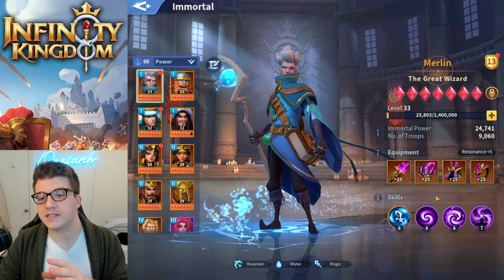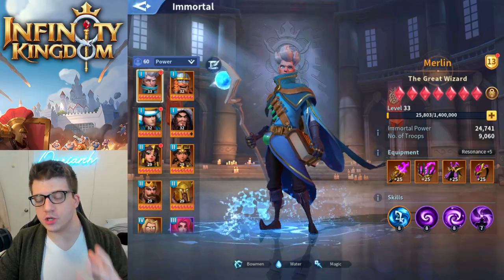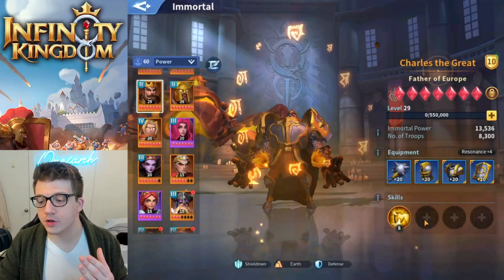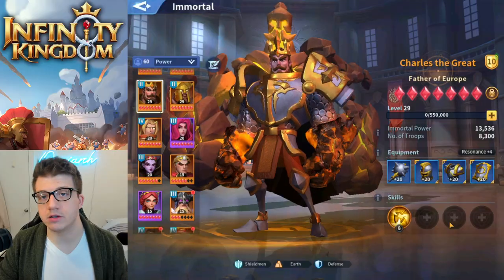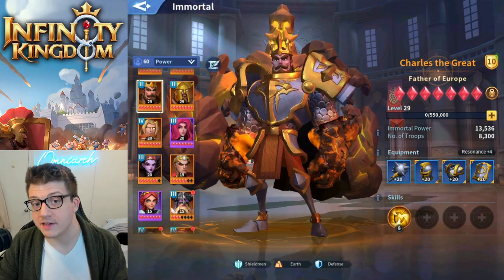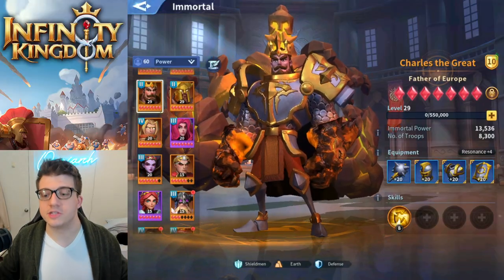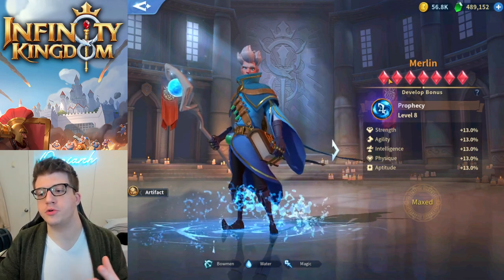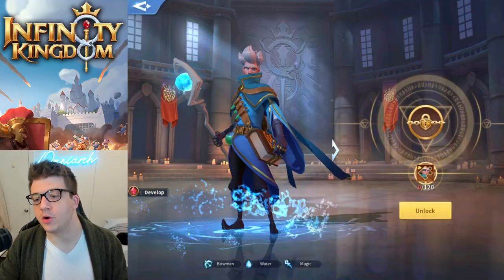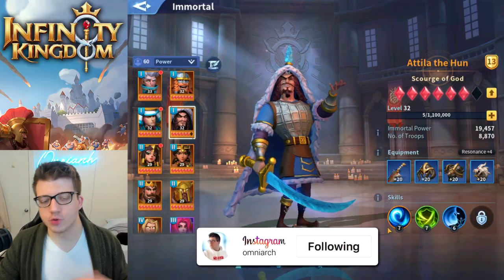A key difference between Infinity Kingdom and Rise of Kingdoms is that in Infinity Kingdom each immortal only has one unique skill. Charles the Great, for example, has a single skill called Terra Shield, and the other three skill slots are unlocked by adding more gems — similar to how adding a star level to a commander in Rise of Kingdoms unlocks a new skill up to four, then an expertise. Once your immortal is at maximum level and at least level 30, you can spend fragments to unlock the artifact slot.